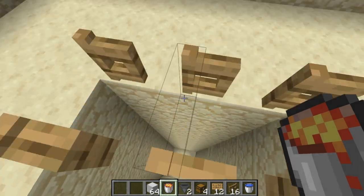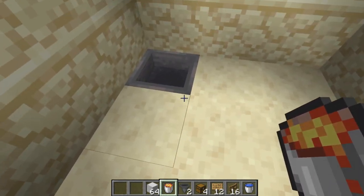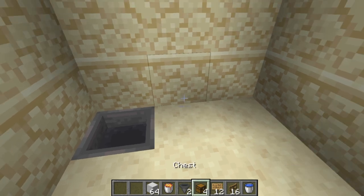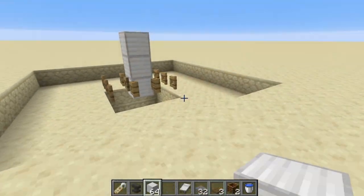Anything that falls down — the iron golems — will be hurt by the lava, and then everything will be gathered into the water side or into the hopper. Now all you have to do is repeat the process over on your other side and your entire collection system will be done.